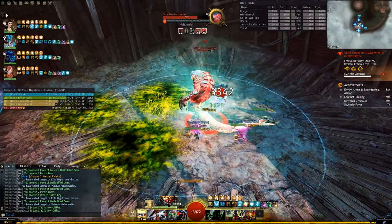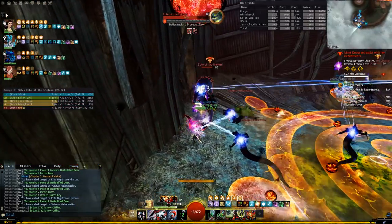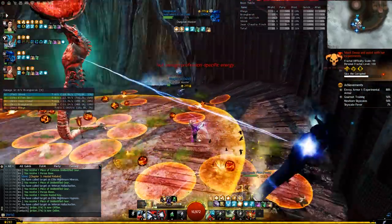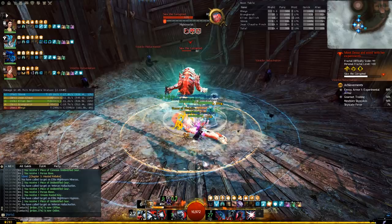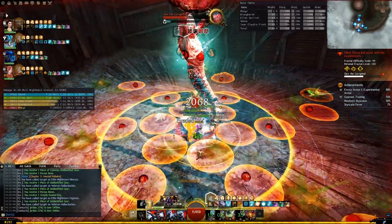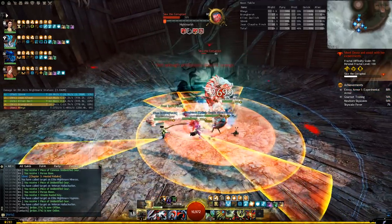When choosing a class and build, first choose something you actually enjoy playing — because if you're not enjoying it, what's the point? Second, familiarize yourself with the current meta. The community does have a general expectation when it comes to getting things done in a certain amount of time, and people revolve their builds around the most efficient options possible.